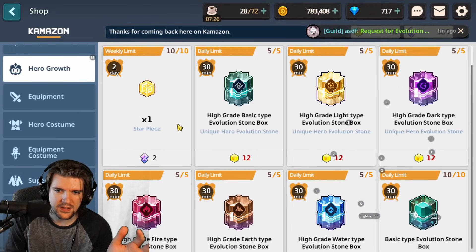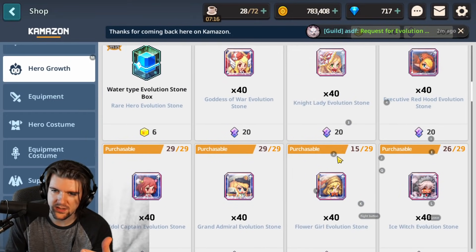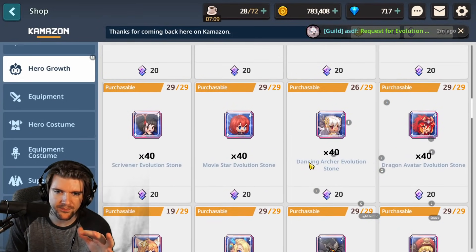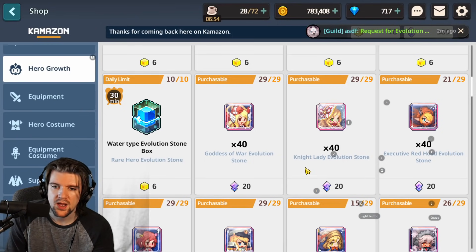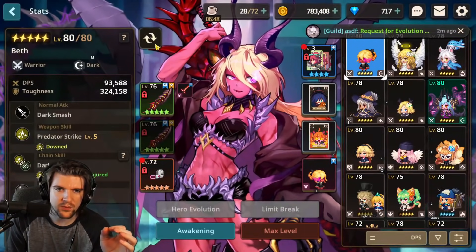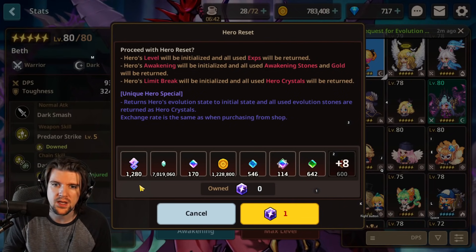You can buy in the hero growth shop — the evolution stones for hero crystals, 20 of them gives you 40. I did this on a lot of characters; I did this on Bari because I was impatient in the beginning and really wanted the five star. The hero reset stone can help you if you balled out on that to get a character, and you'll get the full amount of hero crystals back.